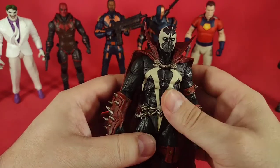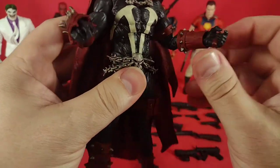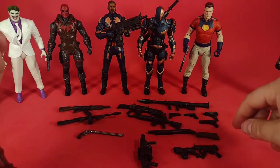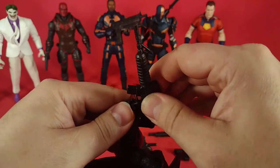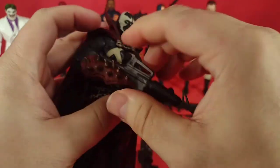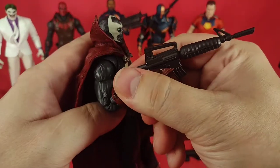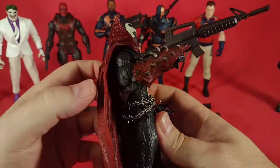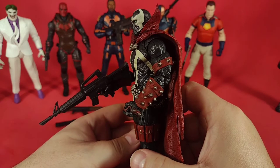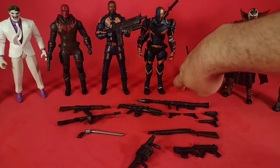We have Spawn here — the Mortal Kombat 11 Spawn, the version that came with the sword. He has sort of trigger fingers as well, and Spawn actually holds these things really well, like he was made for them. If you read Spawn, especially in the beginning, he uses guns as much as magic. I think one of his finishers in Mortal Kombat has guns appearing out of his cape — so these look really good in Spawn's hands.